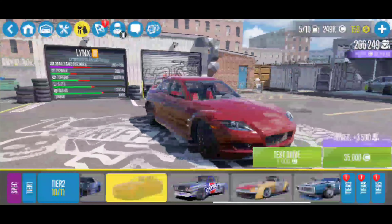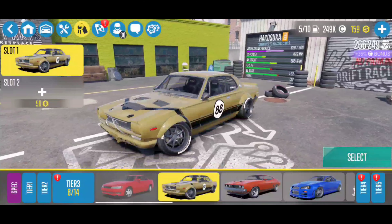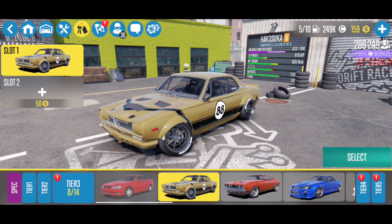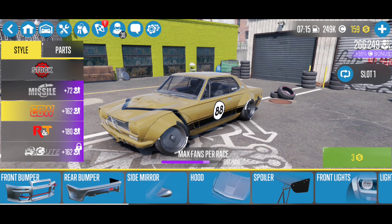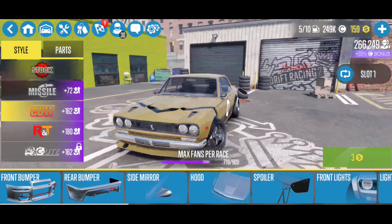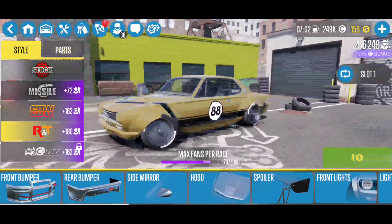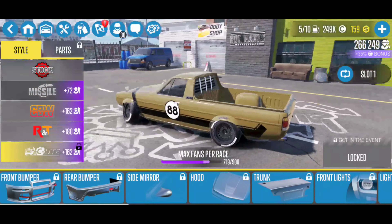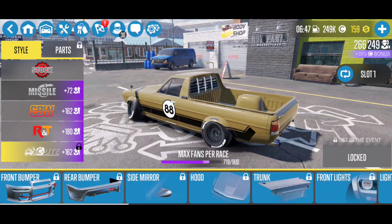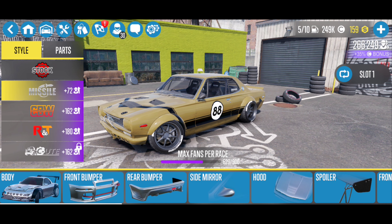It did take me a second to remember which cars I have. The Lynx I do not have, but there is a new body kit for the RX-8, and then we also have a new body kit for the Hakusuka. Excuse me — I'm not best at pronouncing things. The Hakusuka also now has a new body kit. I do have this one. Here's the one I got — that's just a missile. CBW does look really clean though. Here's the new one — you're looking almost like an El Camino. I like it, this looks really cool. Unfortunately I think I'm going to stick with my missile body kit.